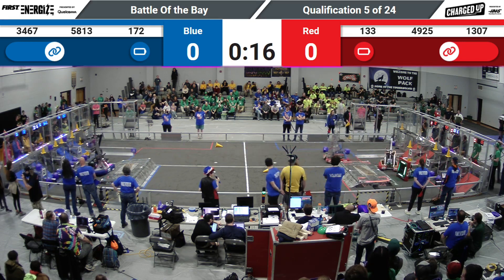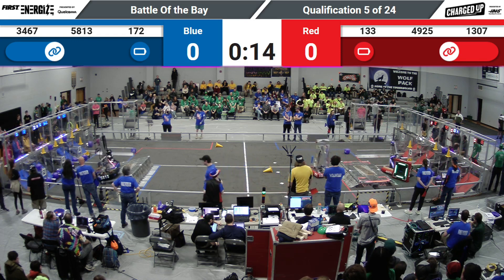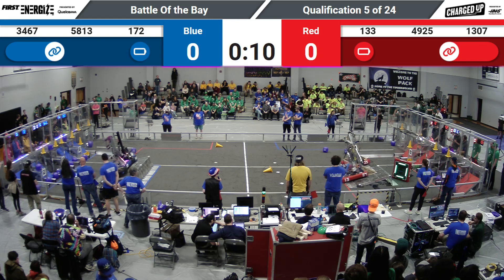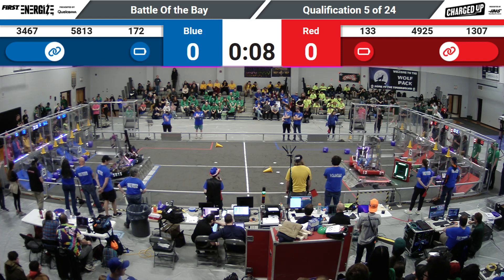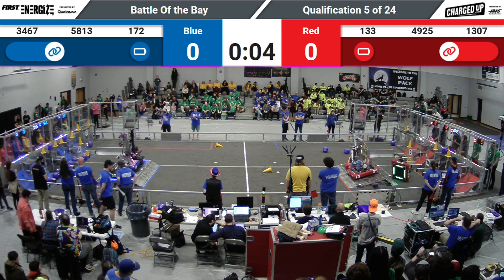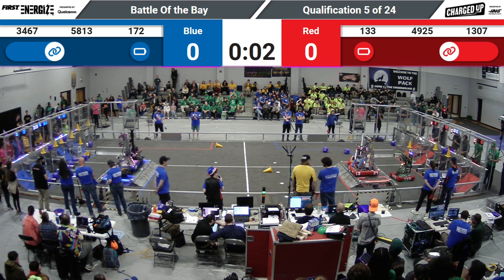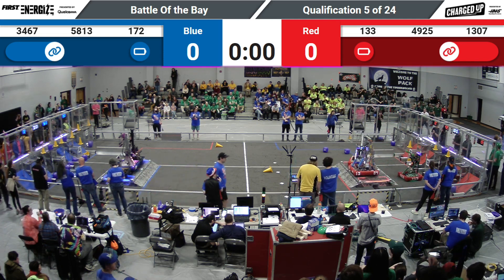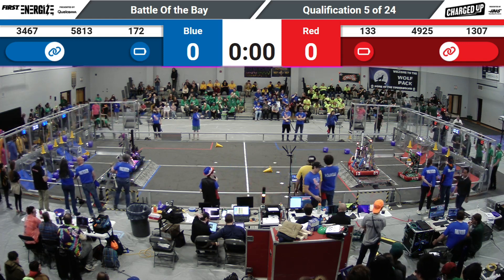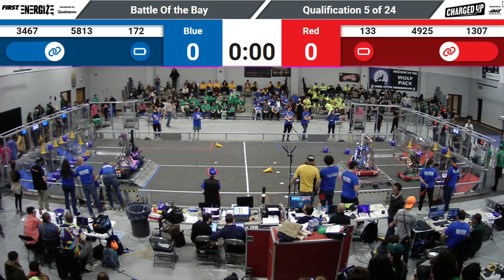Burt goes over trying to get onto the charge station. The Blue Alliance going up. Red Alliance is trying to balance their charge station as well with two robots. We'll see if they can do it — we've got six seconds left. Blue Alliance gets it. Burt tips back over in the nick of time, but the Red Alliance will keep their balance with two robots to the Blue Alliance's three.